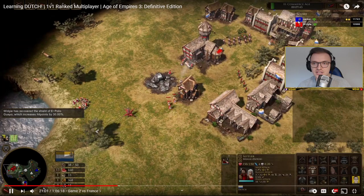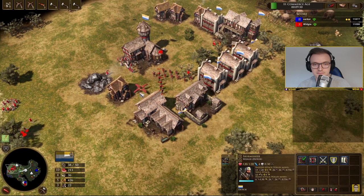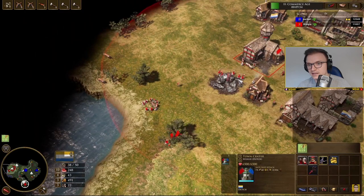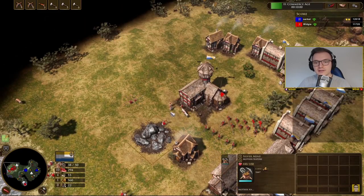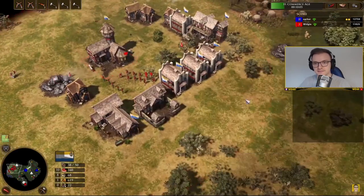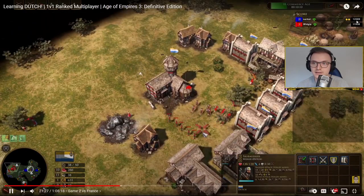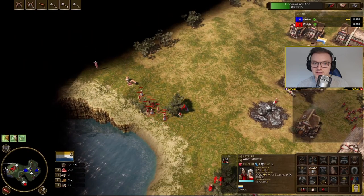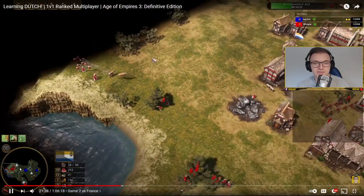He has aged up to age three already, so I should have gone for the quick age up. At this point I'm expecting falconets — most of the time when European civs get into age three, they pick that two-falconet card, which is artillery good against infantry. Our overall scores are very similar: he's near 12,700 and I'm just below 12,000. He's also established a trading post in the center of the map.